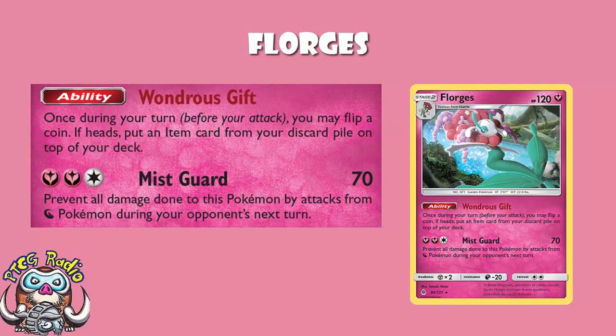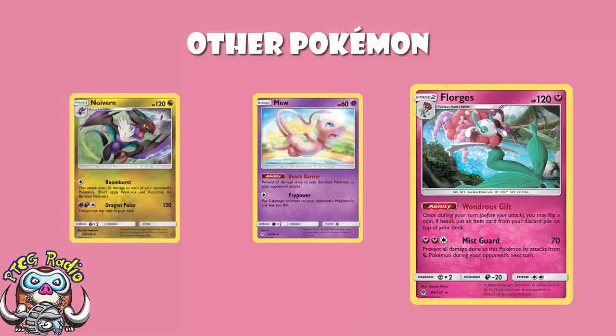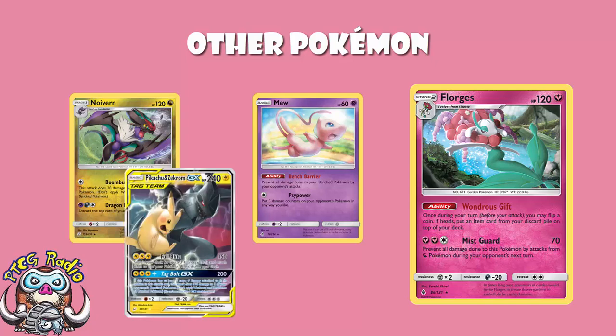So if you're not going to be attacking, what other Pokémon do we need to play? Well, firstly, we need to play Mew. I've told you there's not going to be any gusting, but that doesn't mean your opponent can't hit the bench. There's going to be spreading Pokémon — the new Noivern springs to mind as a really good spreading Pokémon. And then you've always got stuff like Pikachu and Zekrom, who using their GX attack at least can hit the bench. So you play Mew, and then your opponent can't hit the bench, and you are sitting pretty.